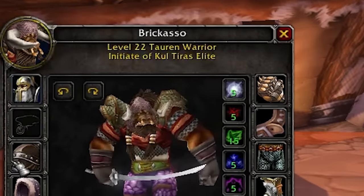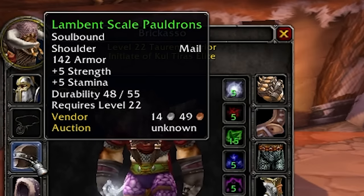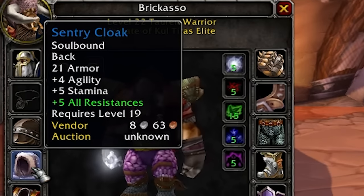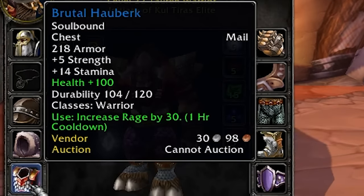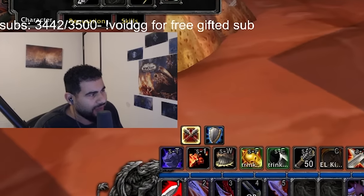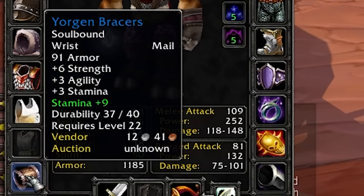Then we got Lambent Scale Pauldrons, five all-res, and a Sentry Cloak. We got Brutal Hauberk — this is the warrior class quest item and you get it by doing RFK. We got this at level 20 with 100 health.